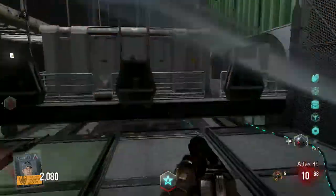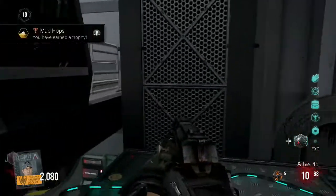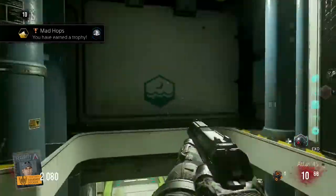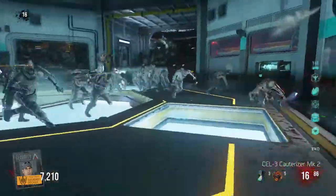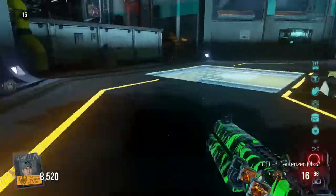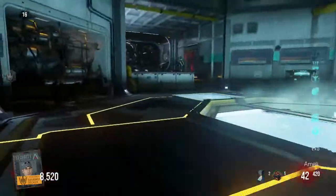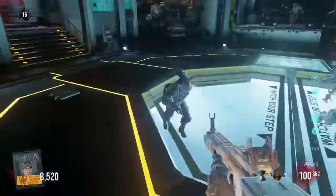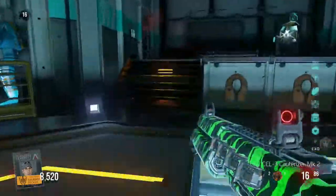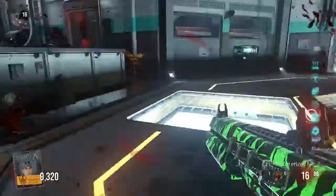I did pre-order Black Ops 3 at my local GameStop. For you guys that do not know how to get the beta code, the easiest way is to go to your local store and pre-order it there — there should be a beta code on the receipt, like there was for me. The beta code is actually a 13-digit code between letters and numbers, not symbols. Enter that in at CallOfDuty.com/beta and you can link it with your PlayStation account, Xbox account, or your Steam account, or you can sign in with your Activision or Call of Duty ID.